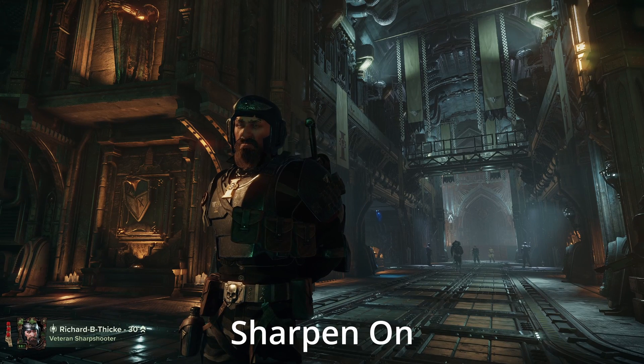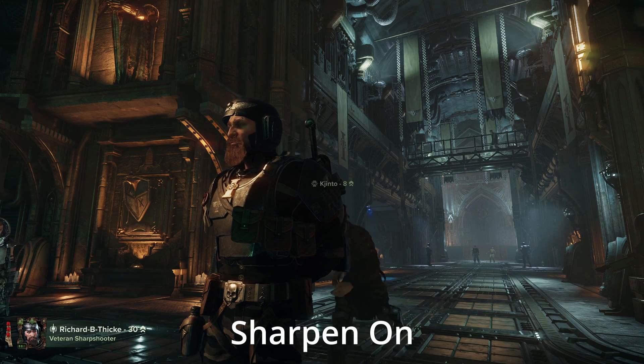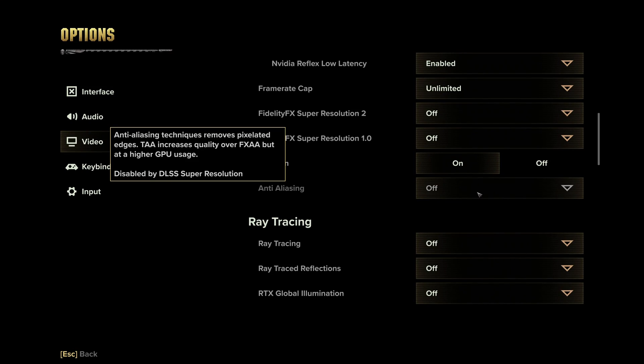Now we have Sharpen. I recommend keeping this on — it helps make the game look nice and crispy clear, and doesn't have a big performance hit. If you turn it off, it's mostly just going to make your game look blurry, which I don't recommend. Anti-aliasing stays off when using DLSS and FSR 2.0.